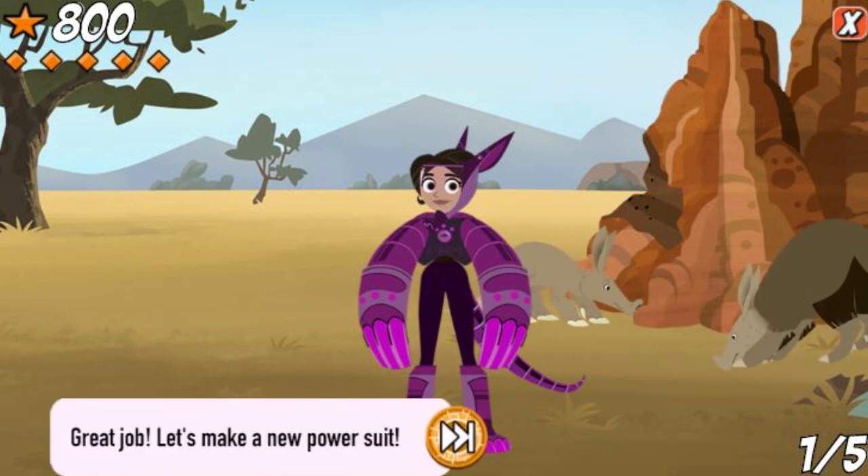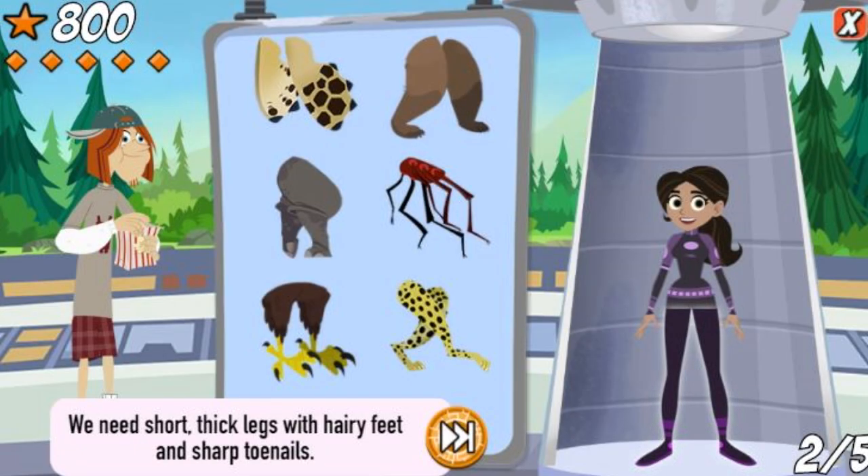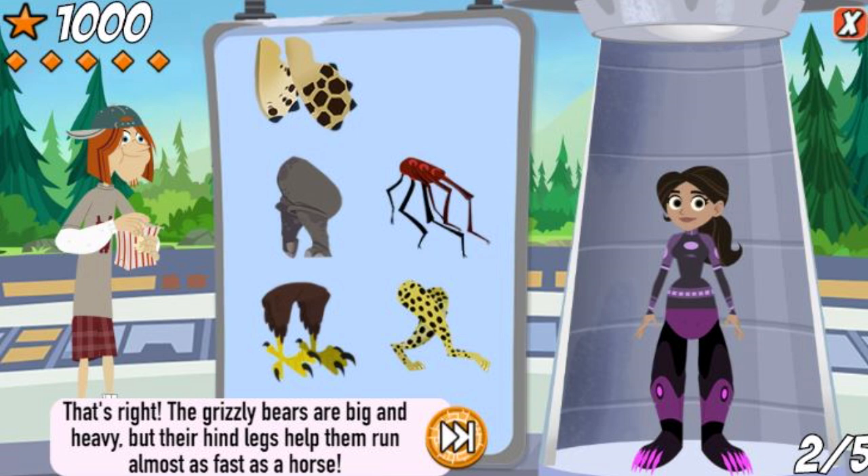Great job! Let's make a new power suit! We need short, thick legs with hairy feet and sharp toenails. That's right! Grizzly bears are big and heavy, but they can still run really fast. Their hind legs help them run almost as fast as a horse!